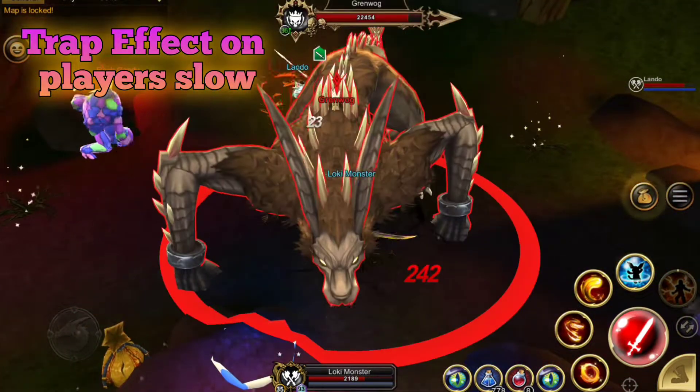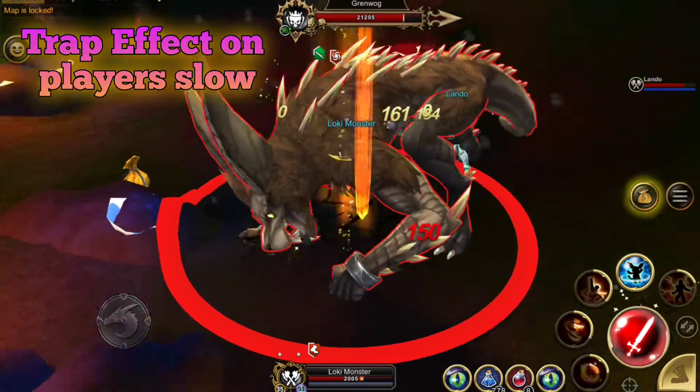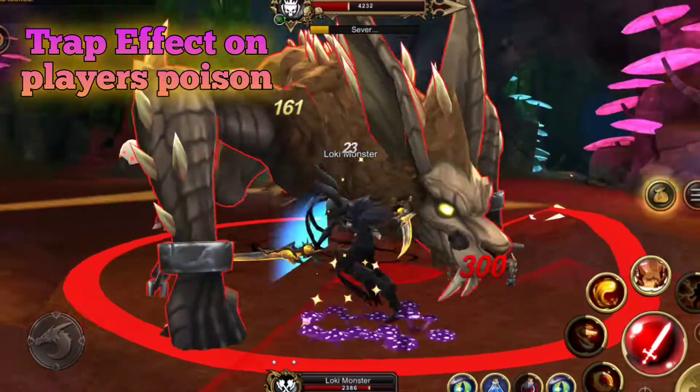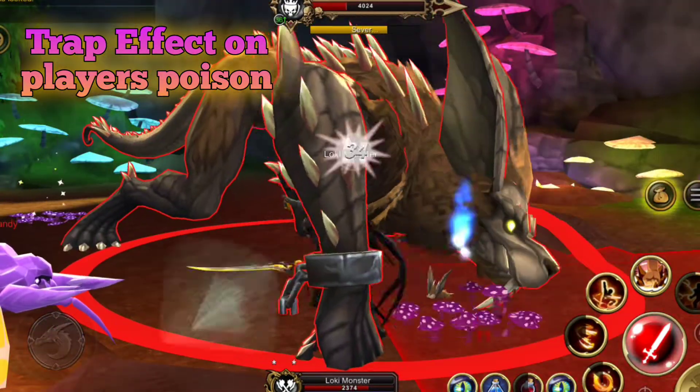Each trap has a different effect on the player — the vines trap, for example, is a slow. To trigger a trap you simply click on it and then use an area attack to set it off.